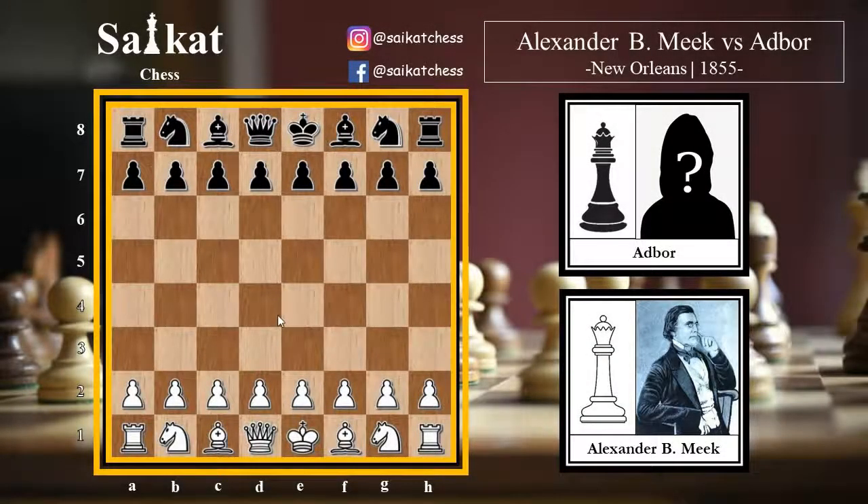Hi everyone, welcome to another video in the series of chess shots. In the series we look at games which have been finished within 10 moves, sometimes much lesser than that. Today we are going to look at a game that was played between Alexander Beaufort Meek, playing with the white pieces, and Ed Boer, playing with the black pieces. The game was played at an exhibition match in New Orleans, USA, in the year 1855.